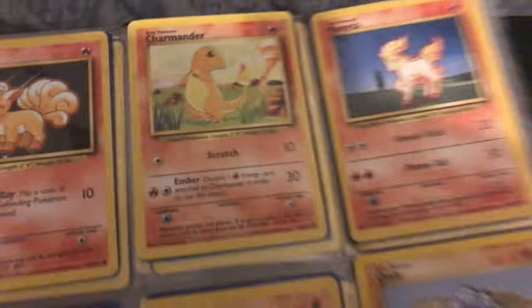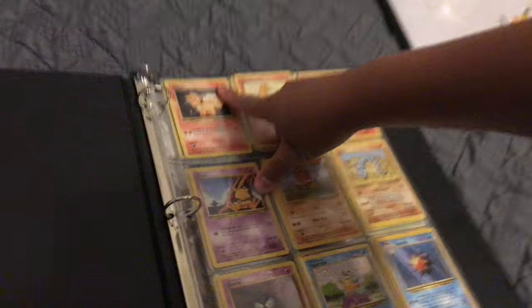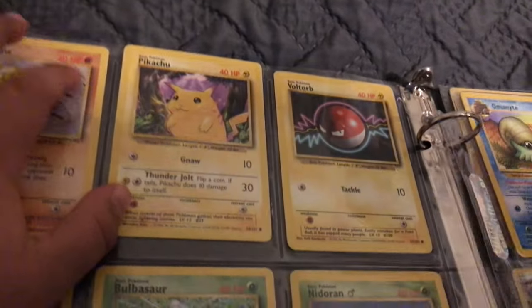These are the only two binders I could find. This one has original cards from the first set ever. Here's how to know if these are OG cards: if they have red on their HP, that means they're the original cards. See the red right there? It's red. And then these are some new cards I just put in. On the Pikachu you can see — yeah, that's red — so that means this is an original base set card.